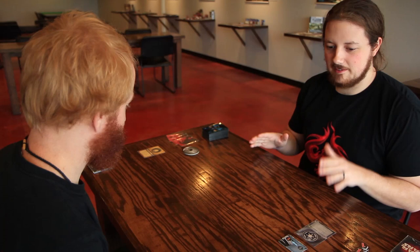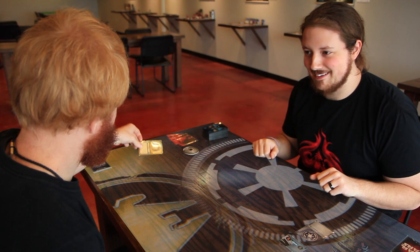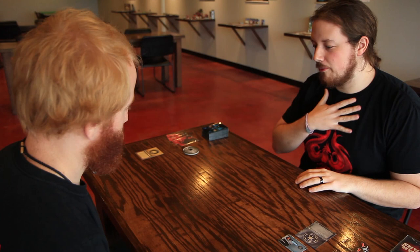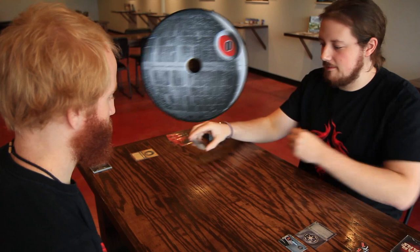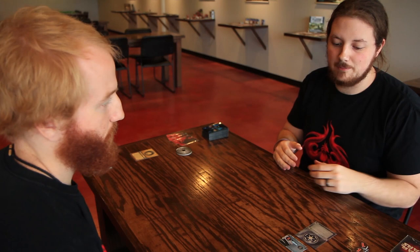Before we get started, I want to go over the point of the game — how you win. I'm the Dark Side player; I've chosen the Imperial Navy as my affiliation. Steven is playing Light Side as the Smugglers and Spies. My goal is to get the Death Star dial to 12 — it starts at zero and goes up throughout the game, clicking up by at least one at the start of each of my turns. The Light Side player's objective is to destroy three of my objectives before I get to 12.